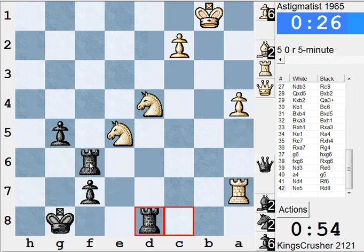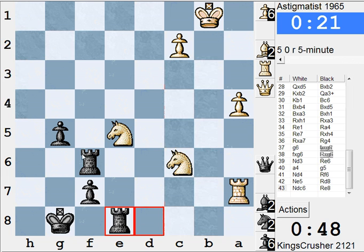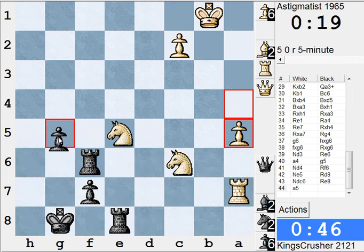He's on f7 — he's only got 26 seconds. My Rooks don't seem too bad for a moment. 20 seconds. So, g4.